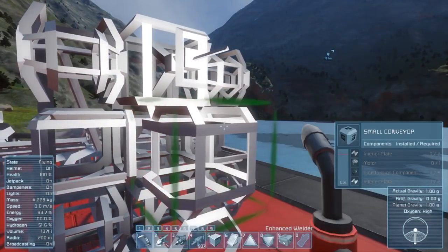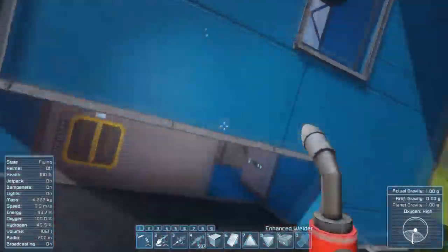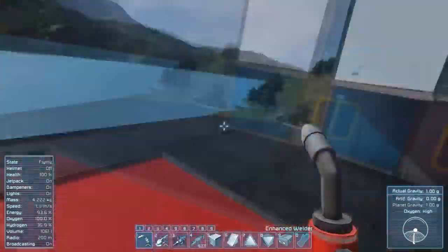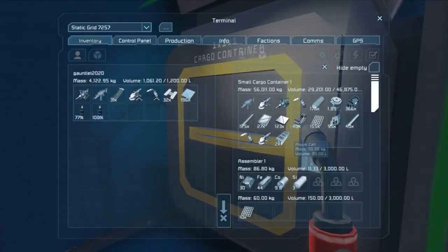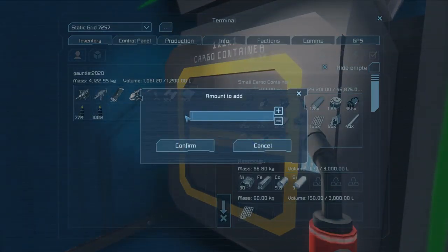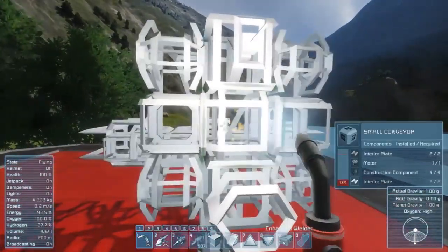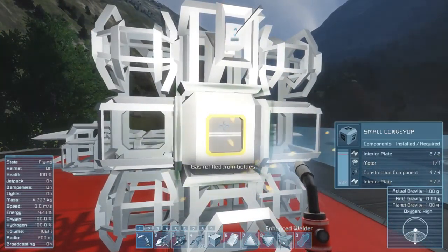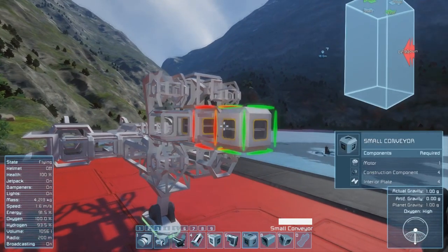I'm going to have to go back and weld at least this one up before I place the other things. I need four construction components and one motor, just so I don't block myself from welding the rest. Let's do four of these and one of these, and we can at least finish that particular conveyor. Now I can put everything else back on and get back to where we left off.